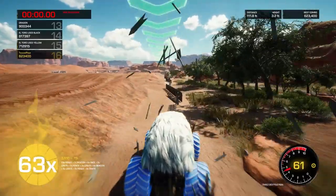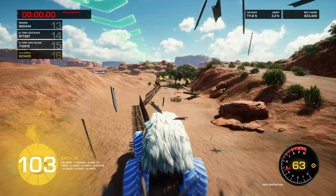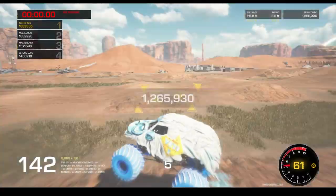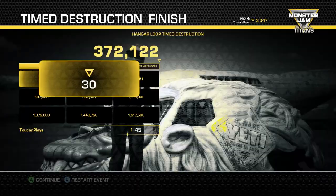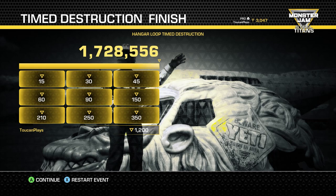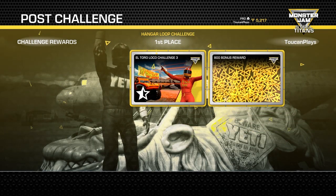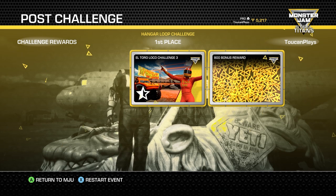Here we go. This is going to be my best run yet — I've been practicing a little bit off-camera. Nice! 142, and that did put us in first place! So for my troubles, I got a whole bunch of upgrade tokens, which I absolutely need if I'm going to play as Yeti in career mode. I got a little bonus for coming in first, unlocked El Toro Local Challenge number three, got 800 bonus rewards and a whole bunch of upgrade tokens.